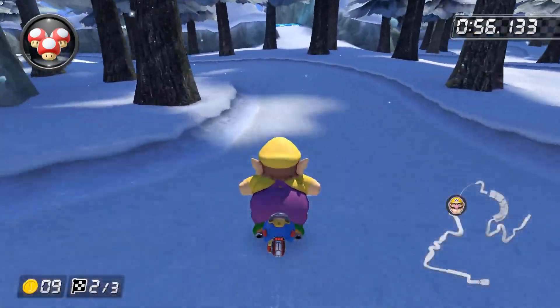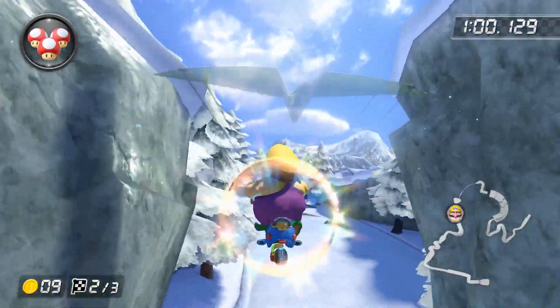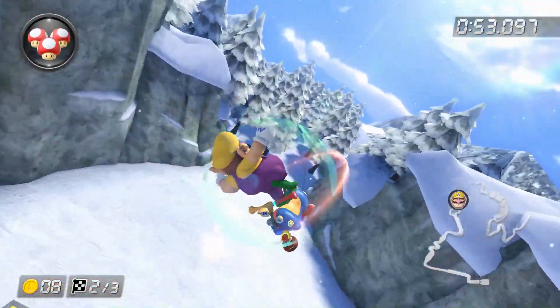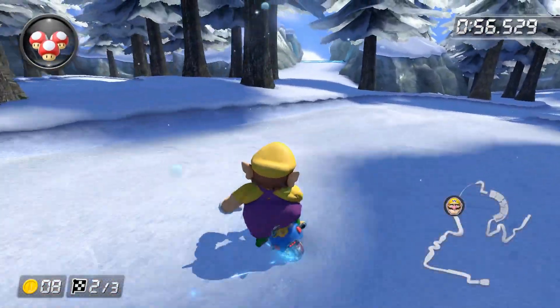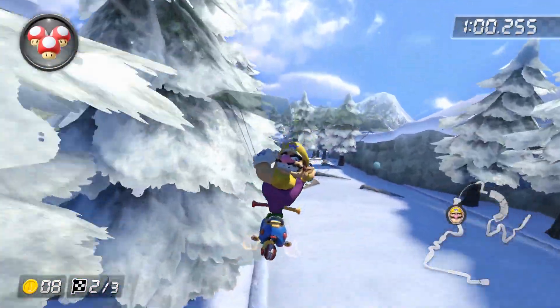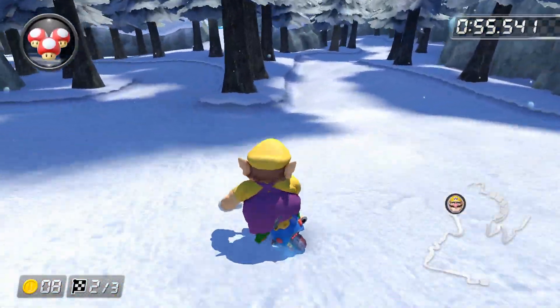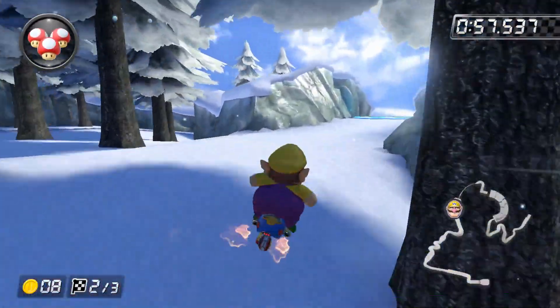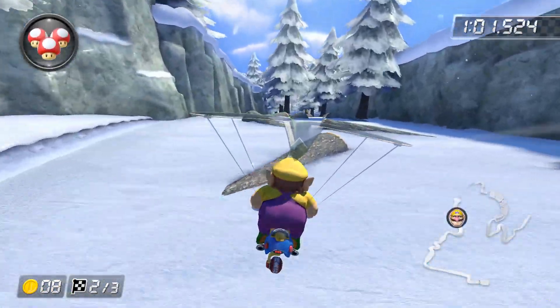Now on Mount Wario, it's pretty easy to just hop into the snow cut, and it's not much slower than going around, but you can make the snow cut faster by performing a mini turbo before it. Release a mini turbo as far to the right as you can, and hop into the shortcut. If you get enough air without clipping the off-road, you'll be given air. Performing the shortcut with a mushroom is much faster, but by performing a mini turbo before hopping into the shortcut, you'll save a good chunk of time over going around, and especially simply hopping into the shortcut.